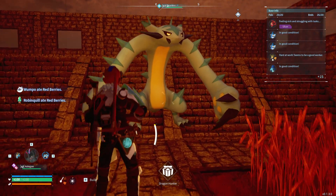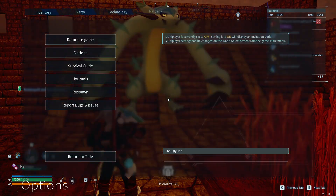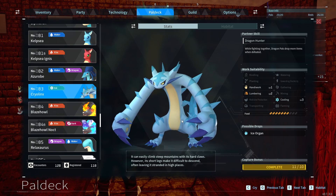This pal here is CryoLynx. It's one of the cooler looking pals in the game in my opinion. He's good for lumbering and cooking, but that's about it.